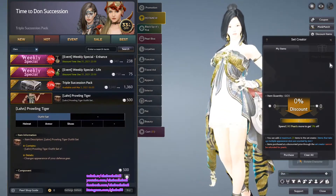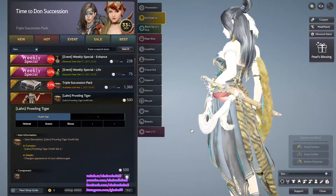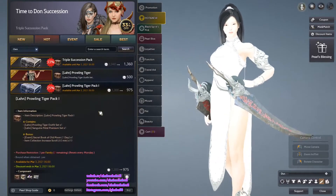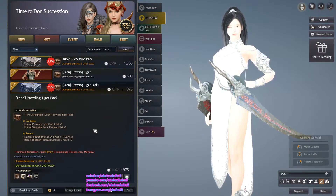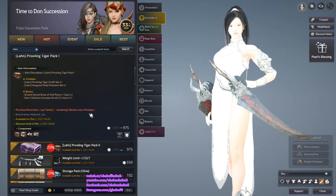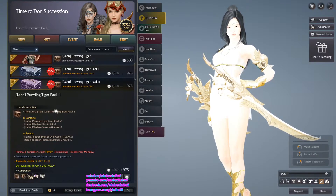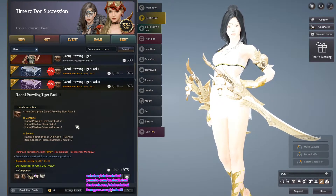New costume for launch. Pro-link tiger pack, 2,360 pearls, comes with a 1-day secret book of old moon and an item collection visual, 3 purchases per family, resets every Monday. Also includes the Plasencia and Crimson Grip.